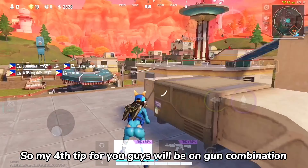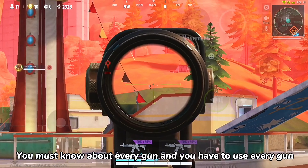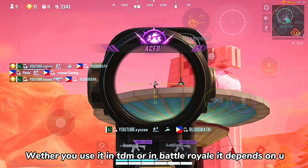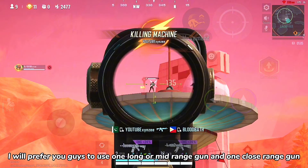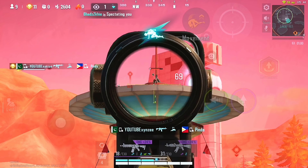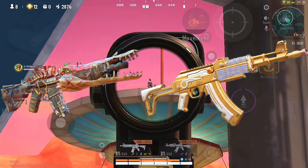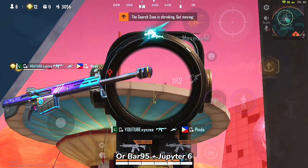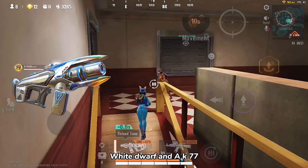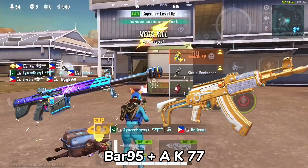My fourth tip is on gun combination. You must know about every gun and use every gun, whether in TDM or battle royale. I recommend using one long or mid-range gun and one close-range gun. You can use M4 plus K77, or Bar 95 plus Jupiter 6. You can also try White Dwarf plus K77, or Bar 95 plus K77.